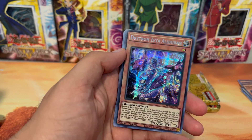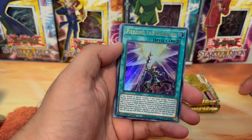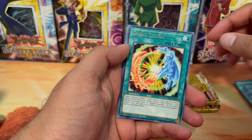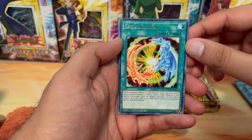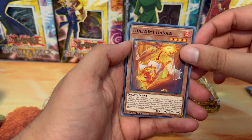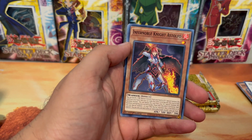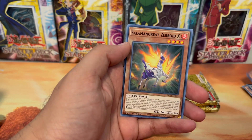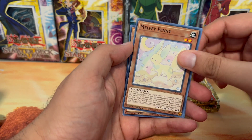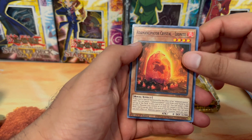It's not even starting on the first page, so it might be a couple of cents on the TCG website. We also got Piercing the Darkness, Burning Draw, Spiral Fusion, Polymerization, Cousin High Nazumi Hanabi, Wind Pegasus at Ignister, and Infernoble Salamangrake, Melfi Fenny, and Adamancipator Crystal.